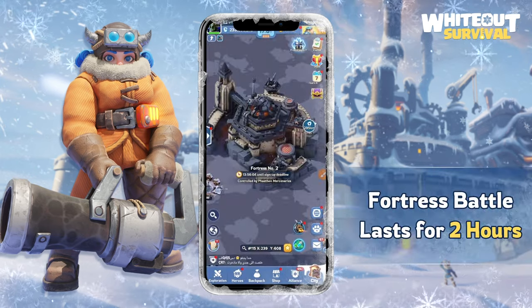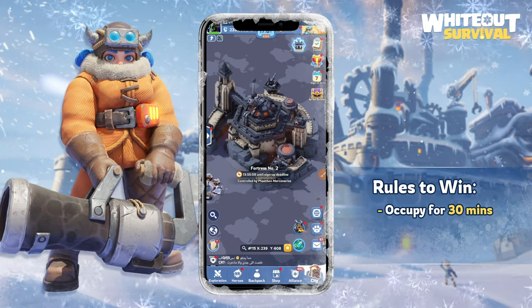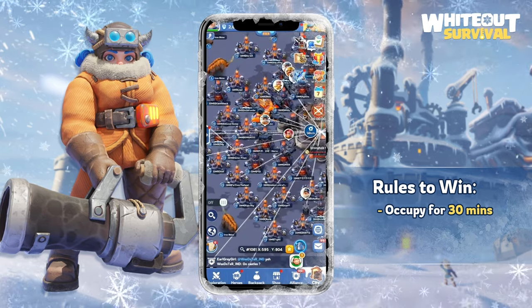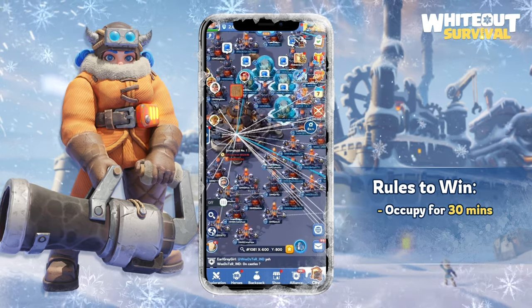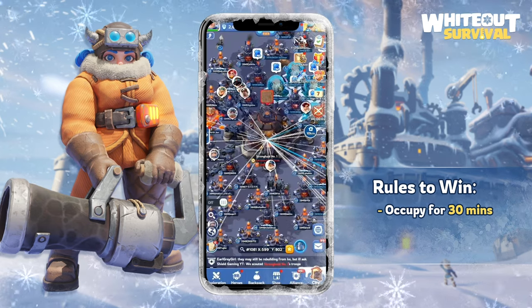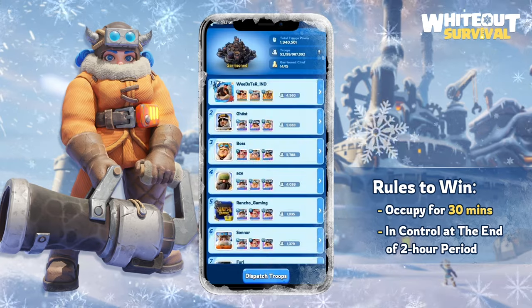Fortress battle lasts for two hours, but if any alliance occupies it for a straight 30 minutes, that alliance will be declared the winner. If an alliance controls the fortress for 29 minutes and another alliance defeats them, the cooldown will reset for another 30 minutes. If no alliance can maintain control for 30 minutes, the alliance in control at the end of the two-hour period will be the winner.